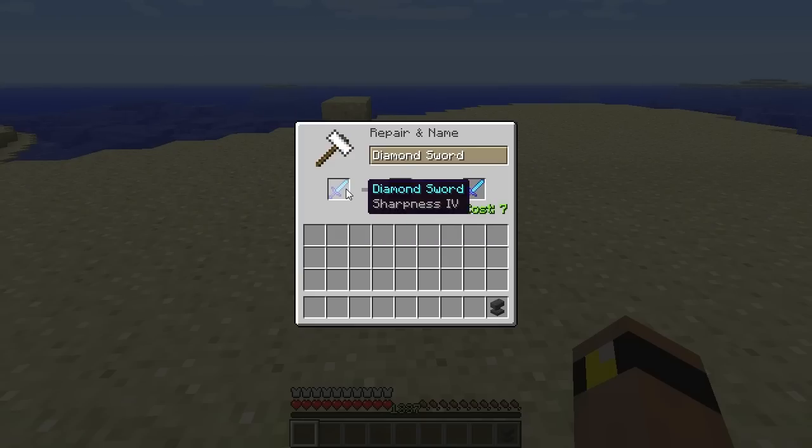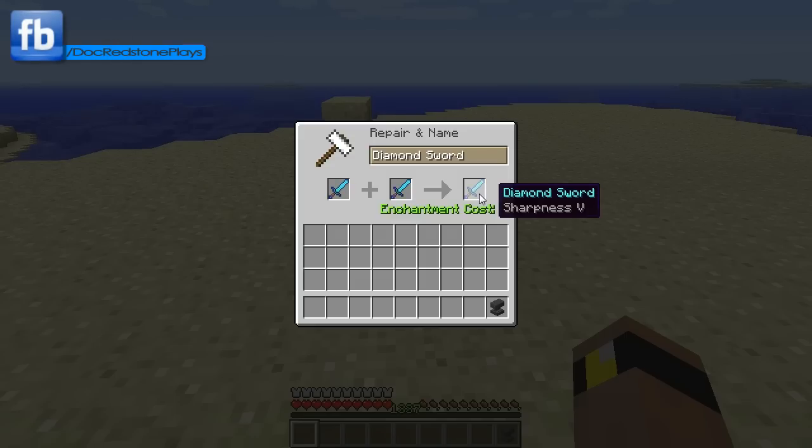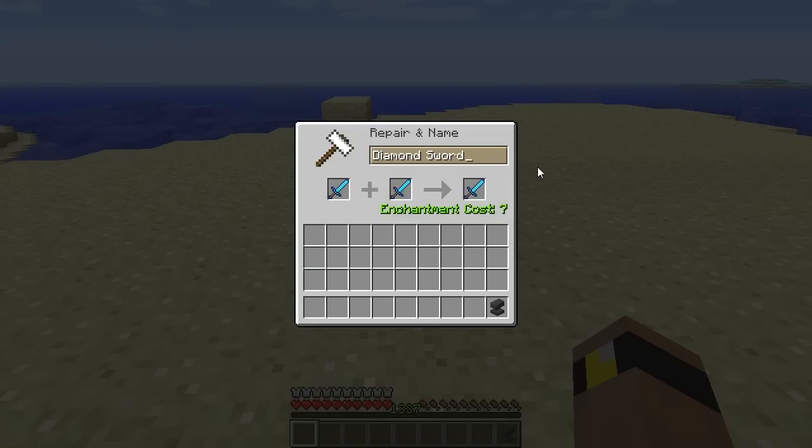Now you can see both of these swords have Sharpness 4 on them, and it's just a simple Sharpness 4 enchantment. This is the first time these swords have ever been repaired, and so it's a simple cost of 7, and you'll get a Sharpness 5 sword. Now you can go ahead and rename these to something more impressive — for example, Notch's Blade — and as you can see, it actually doubled the cost of the enchantment. We'll talk about the benefits of renaming items later as well.